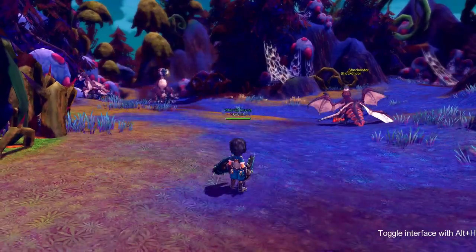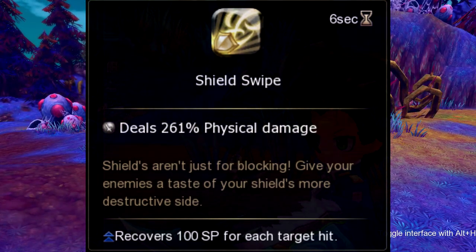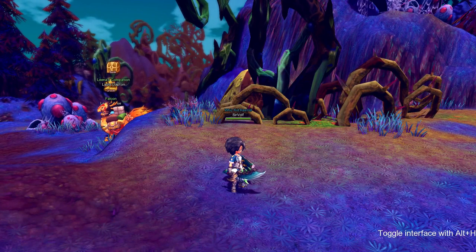Our next skill is called Shield Swipe. Shield Swipe is an AoE attack that restores 100 SP for each target it hits. This skill goes on cooldown for 6 seconds.